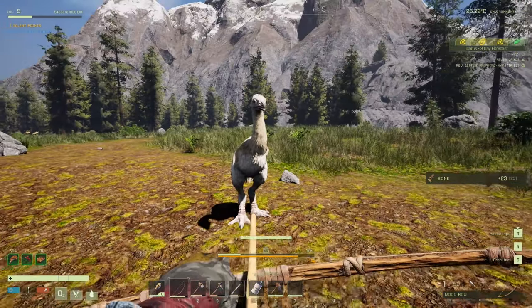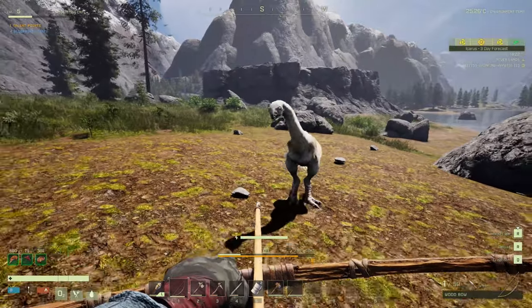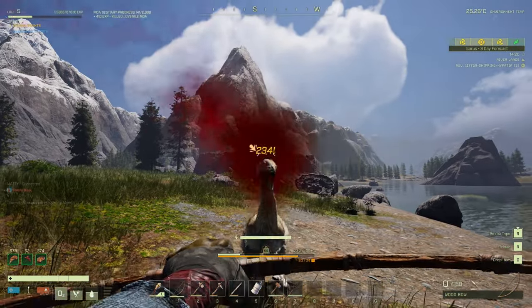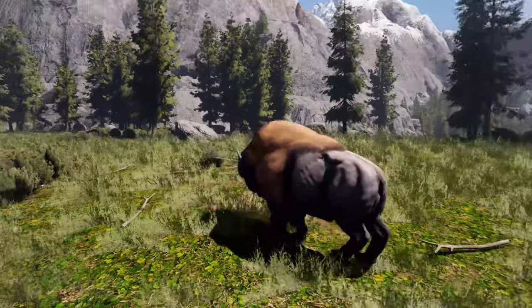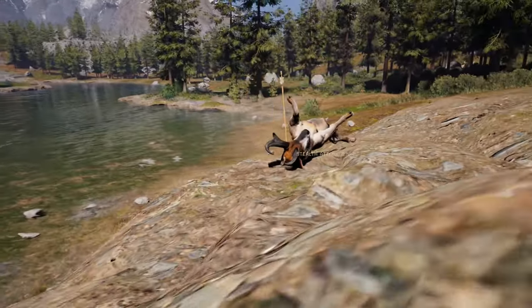You can tame animals by pressing F on them. Harvest the mother in front of its baby — the baby doesn't seem to mind — then the baby will follow you back. Normally you'd have a taming area, but put it out of its misery for now since you haven't quite reached that point. Early game, focus your talents into your pickaxe.